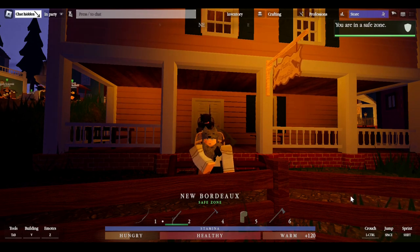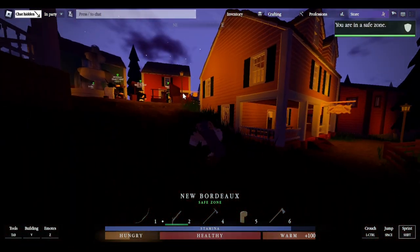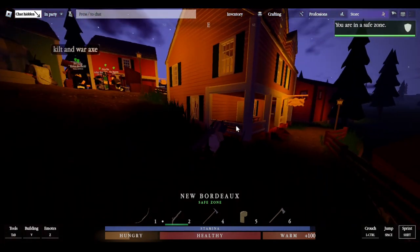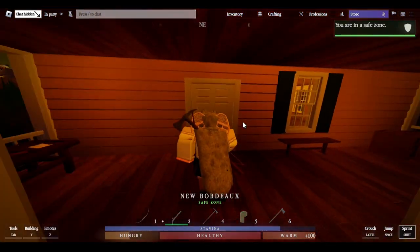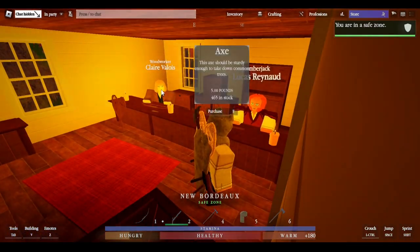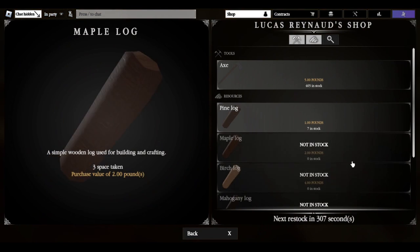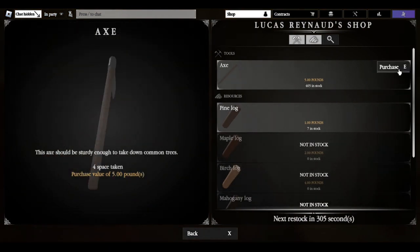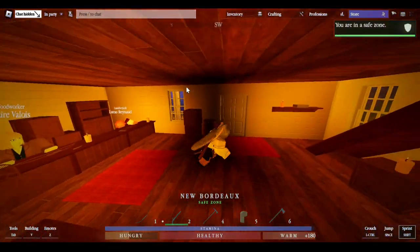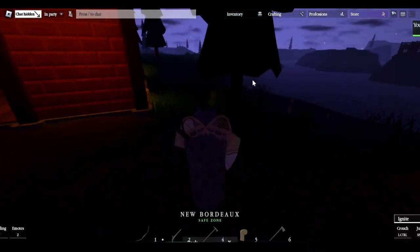The next guide is how to woodcut. In order to woodcut, find the woodcutting shop — it's located down from the hunting shop. Once you enter the shop, talk to the lumberjack. Completely ignore the woodworker for now. Select 'What are you selling?' to browse. In order to woodcut you're going to need to buy an axe. Once you've bought the axe, you can go out and find a tree — specifically pine trees.